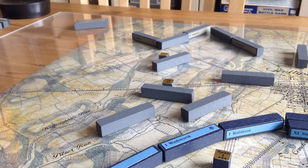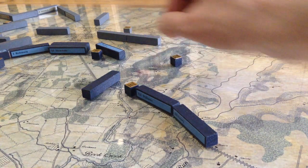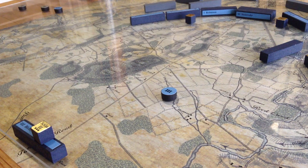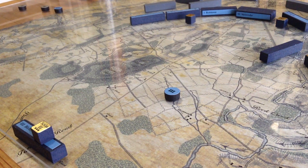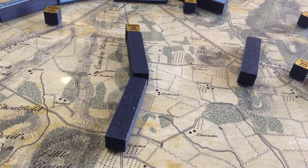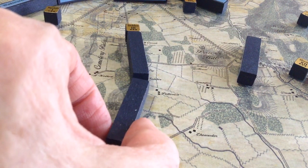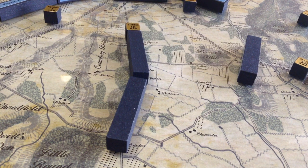The next chit is the 12th Corps — a fresh Corps coming on the Baltimore Pike. Slocum is in road column on the major road, strung out, and up behind Wolf Hill, shoring up the Union line nicely. Then Sickles' 3rd Corps is drawn — he's arriving with Bernie's Division on the Taneytown Road, moving up in road column. The Union is concentrating fast now, faster than the Confederates, and it doesn't look good for the Confederates on July 1st.